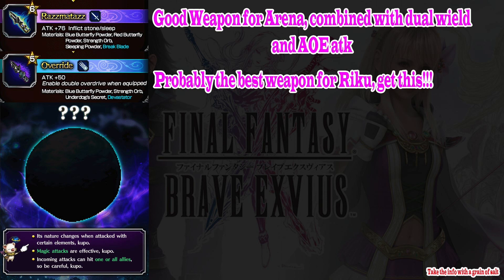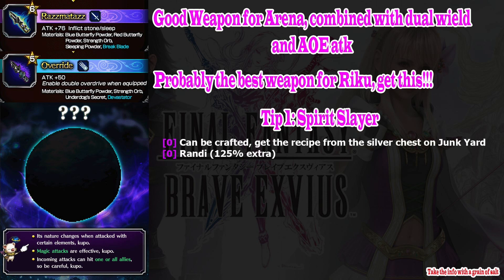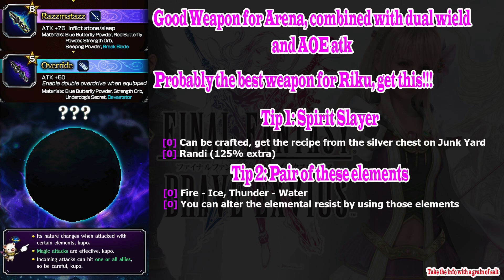Let's talk about the tips. Tip number one: Spirit Slayer. You can craft this ability easily, but you need to open a silver chest to get it. I don't think it is a problem because I believe you have a lot of keys at this moment. Even if you don't, you can simply buy the materials from the King Mog shop.